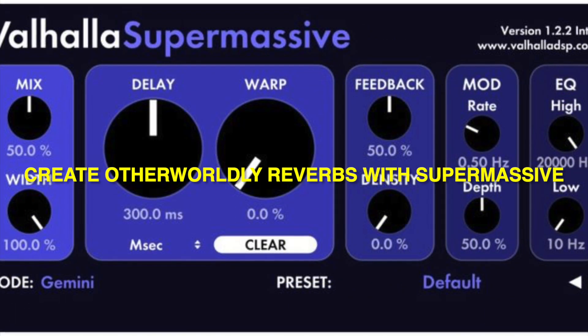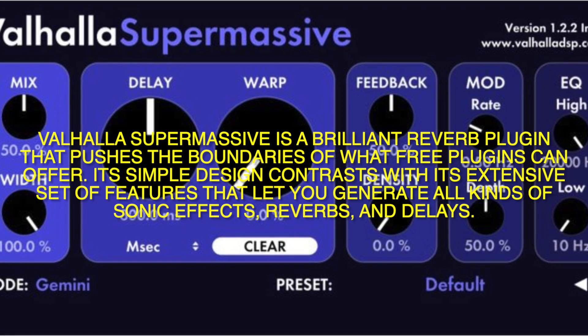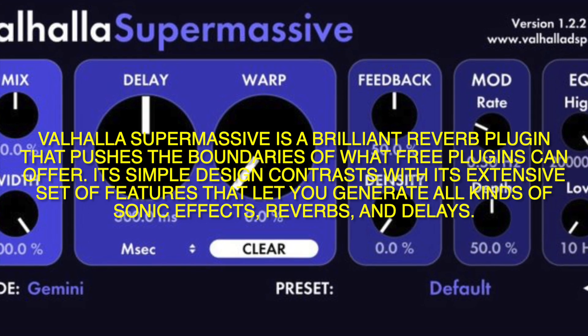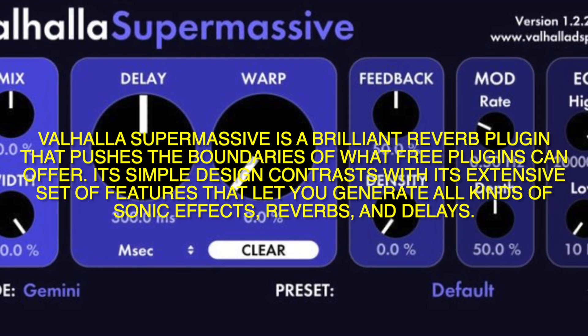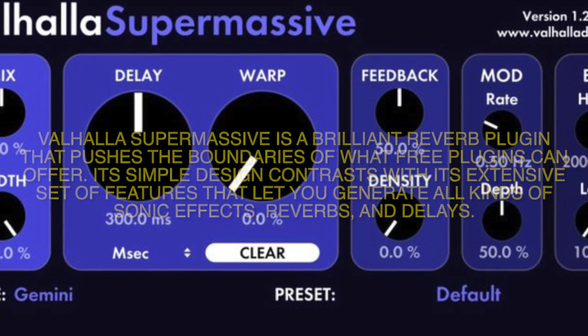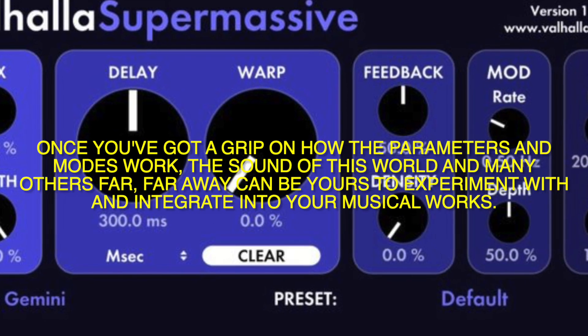Valhalla Supermassive is a brilliant reverb plugin that pushes the boundaries of what free plugins can offer. Its simple design contrasts with its extensive set of features that let you generate all kinds of sonic effects, reverbs, and delays. Once you've got a grip on how the parameters and modes work, the sound of this world and many others far, far away can be used to experiment with and integrate into your musical works.